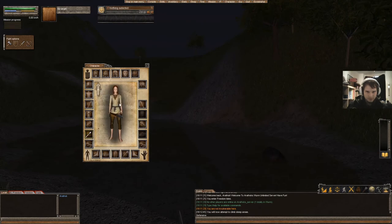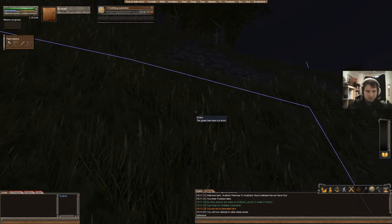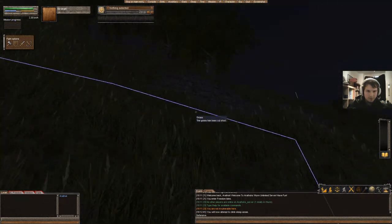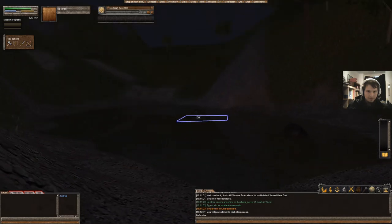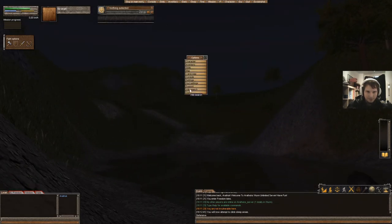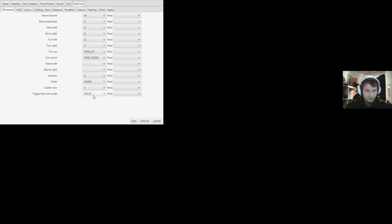In Worm you start out on your server with nothing basically. The very first thing is to go to the settings and configure your keybind for free look mode and toggle it to any key you want. For me it's Space and it works. Normally you had to drag your left mouse click to look around.